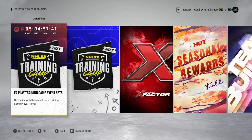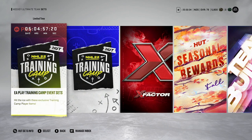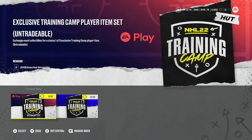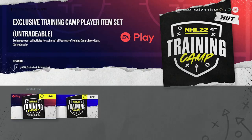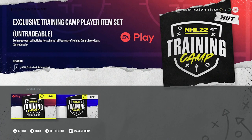Now let's talk about the other sets available, starting with the training camp event set. Whenever there is an event, events happen on Friday. The first one after the training camp event will be the Superstar Origins event, launching October 15th. Events are always released at 5 PM Eastern on Fridays and last two weeks. For this event set, you trade in event collectibles and get an 80 overall choice pack. However, don't do this set — it is not worth it. I'll show you what to actually do with those collectibles.